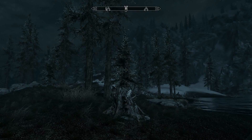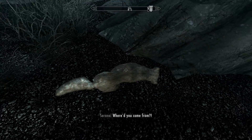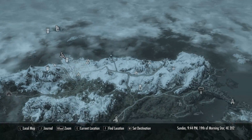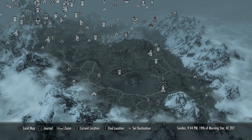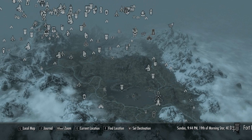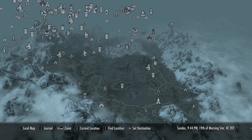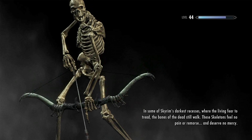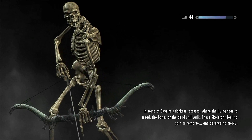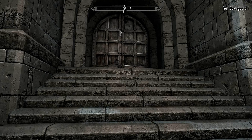You cannot travel when enemies are nearby. Where did you come from? Let's try that now. Say no. There we go. Hey, it's hard to select Dawnguard because it's all the way down there. It's too bad you can't rotate the map or something. I should probably save. Here we go.